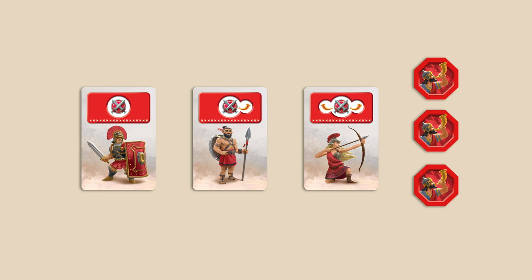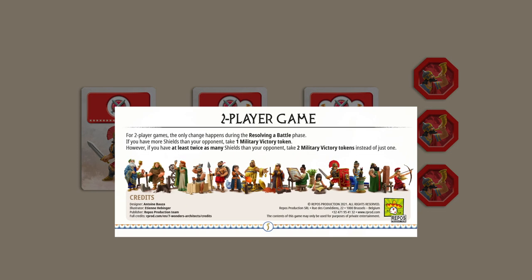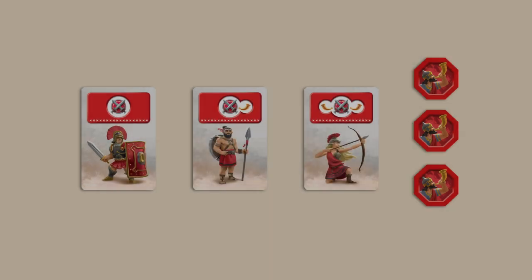When a battle is triggered, count the number of shields you have and compare the total to your neighbor's shields. For each opponent, if you have more shields than them, take a military victory token. In a two-player game, there is a small exception, which you can see on page 5 of the rulebook.